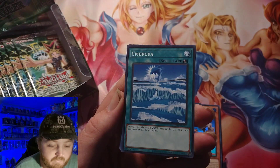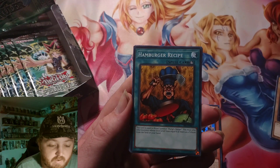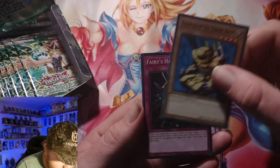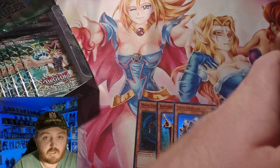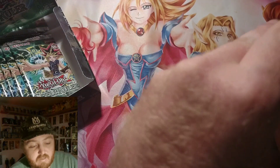We got Queen Bird, Hungry Hamburger Recipe, Mystic Tomato, Magical Labyrinth, Fairy Hansmere, and Red Archery Girl — which we do have the Toon version of her. The rare in that pack was Mystic Tomato.